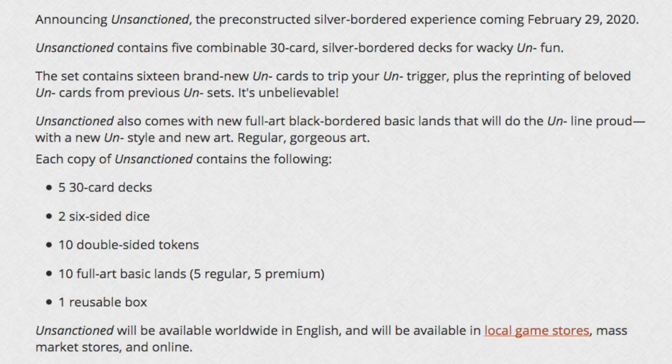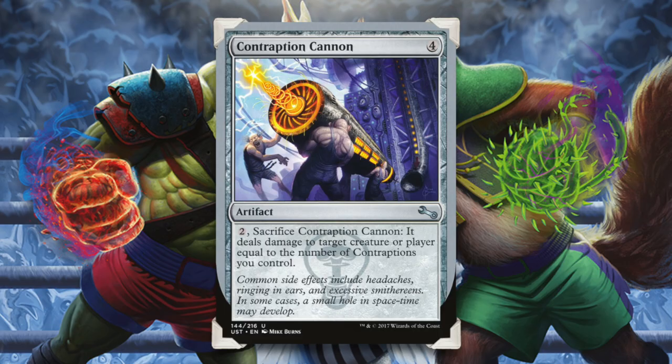With the full-art basic lands, they specifically call out that you get five regular and five premium, although they do not distinguish the difference between a regular or a premium land. One of my favorite previous unsets was Unstable, due to the contraption mechanic that added a new ability to create contraptions that could trigger multiple times throughout a game. I would very much like to see a reprint and new additions of contraptions in this set.